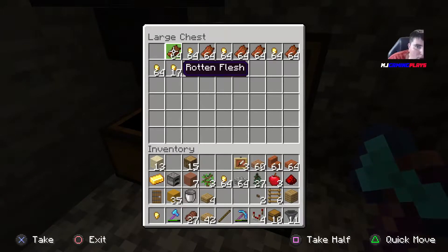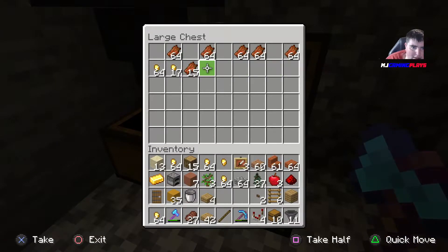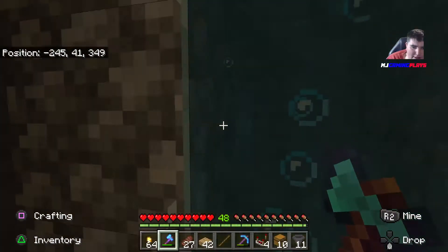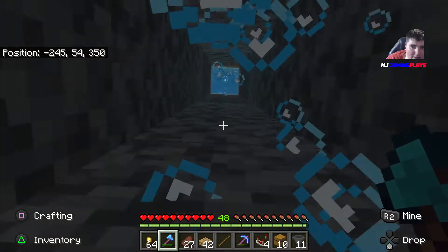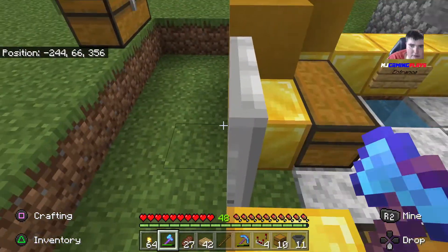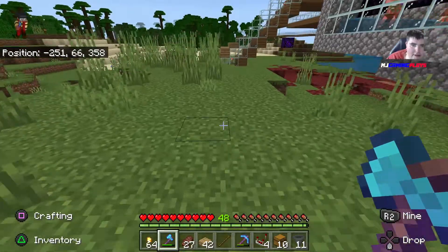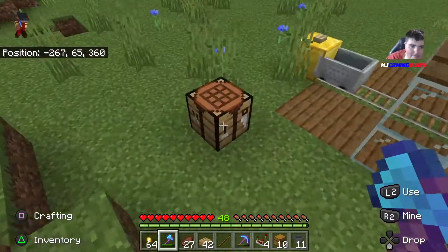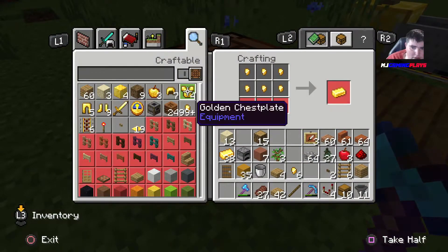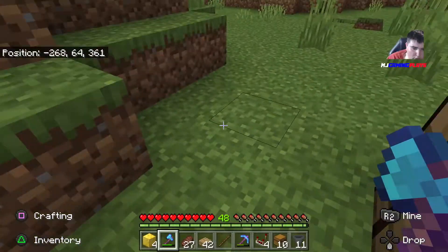I've got lots of gold nuggets, so I'll probably make all of those into gold. Let's go over to the crafting table. I've got 37, so I can make that — then I can make four gold blocks.